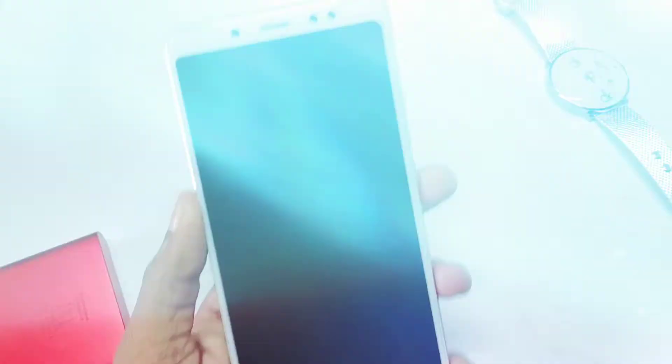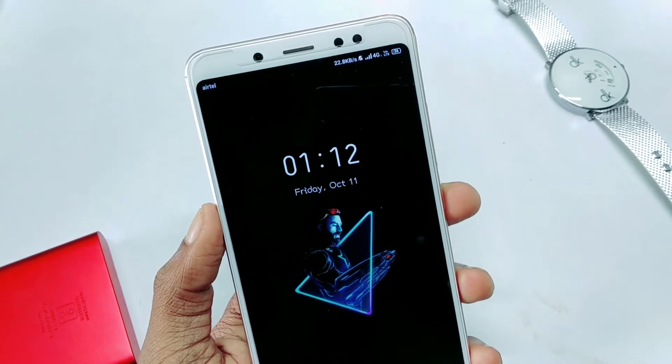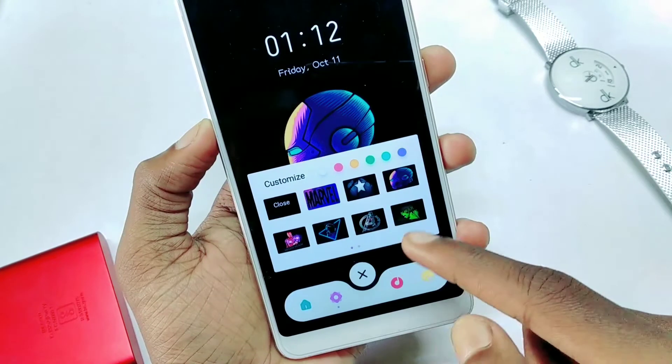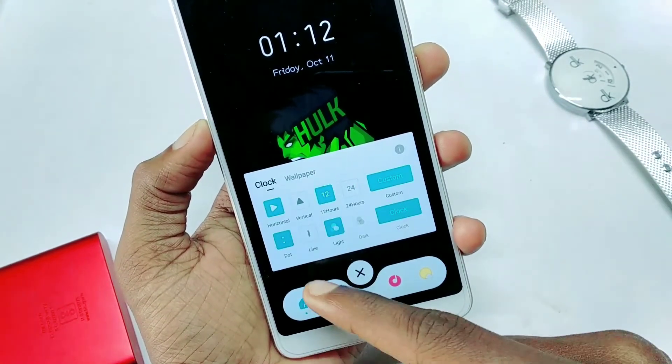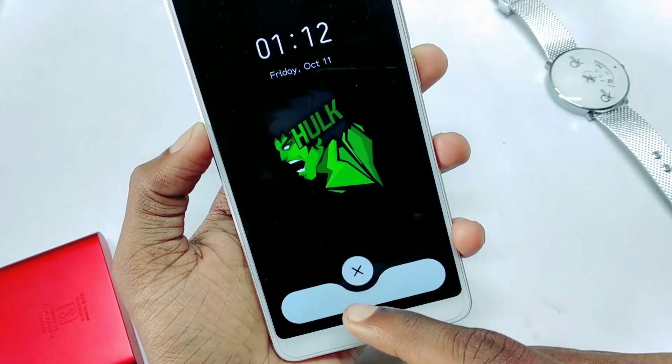And if you look at the lock screen, there are some animations on the lock screen. You can see there are a lot of animations and you can customize the lock screen. You can also customize the theme with different looks.